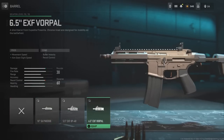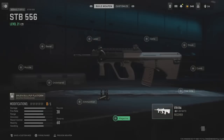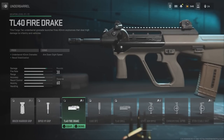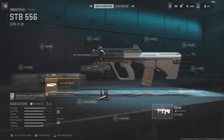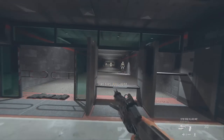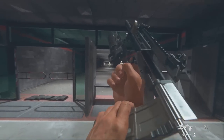Quick tip: you cannot equip a muzzle on this gun, so equip a barrel first and then you can equip the muzzle. For this one we're gonna use the STB — go over to the under barrel and equip this right here, then head over to the firing range and you'll see the middle part is invisible, just like the LMG.